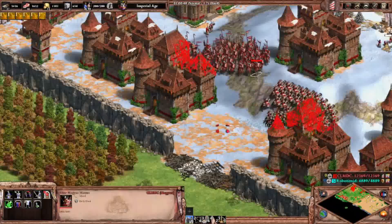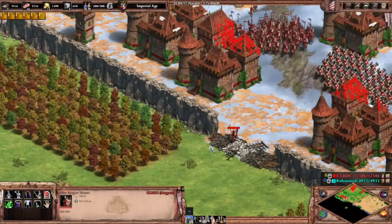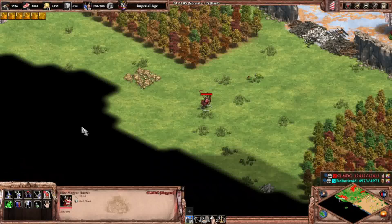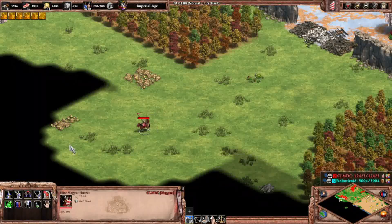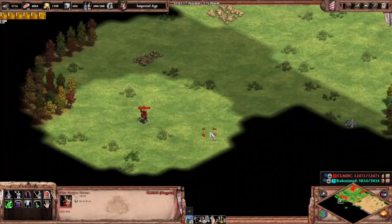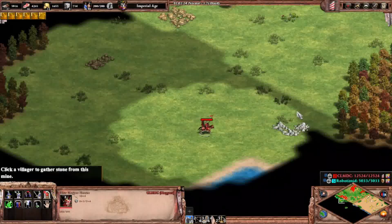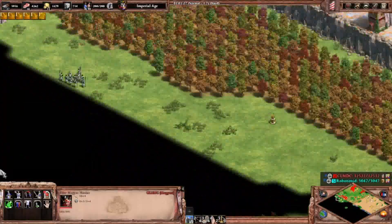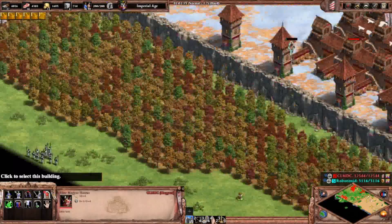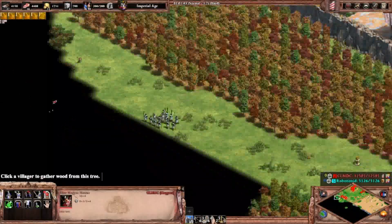Let's send one scout — I'm seriously under-geared for this. Let me scout first to see what he has. Actually, never mind — I'm already giving him a lot of advantages. I'm scouting the area; he already has spearmen.